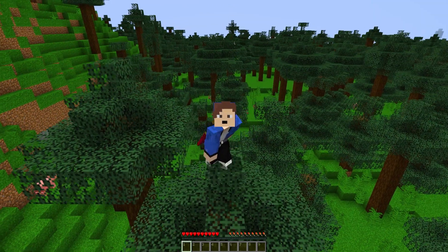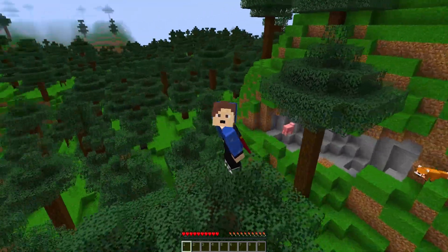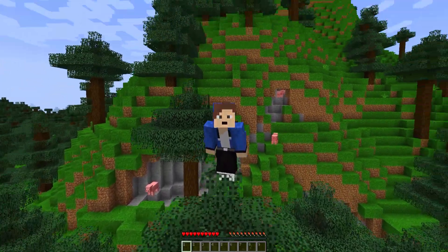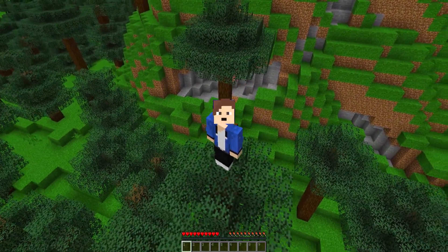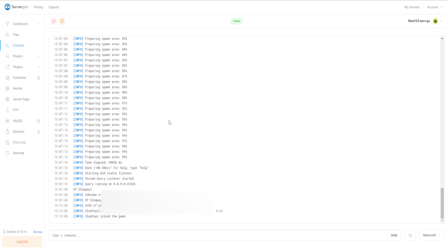That's how you set up a Minecraft server for free. One thing to note is that this server is not 24/7, but it is free forever so you can keep it and play with your friends. Now let me show you how to make yourself an operator. Type in chat to grab your gamertag, then head back to the server.pro control panel, click Console, type 'op' with a space, then your gamertag — and just like that, you are an operator.